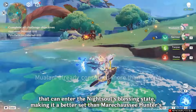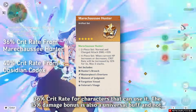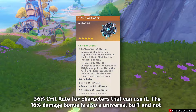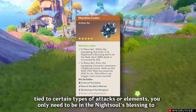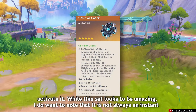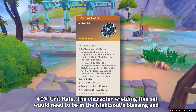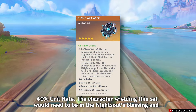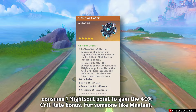This makes it a better set than Marechaussee Hunter's 36% crit rate for characters that can use it. The 15% damage bonus is also a universal buff, not tied to certain types of attacks or elements — you only need to be in the Night Soul's Blessing to activate it. While this set looks amazing, it is not always an instant 40% crit rate. The character wielding this set would need to be in the Night Soul's Blessing and consume one night soul point to gain the 40% crit rate bonus.